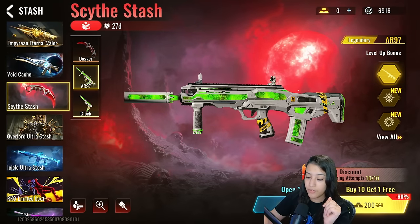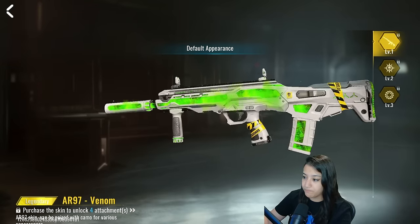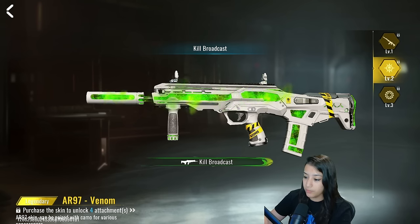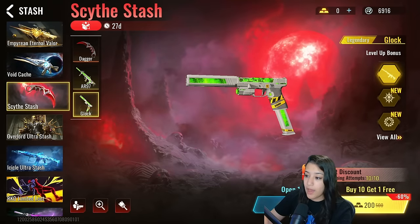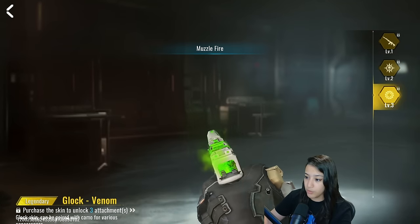What else is in this stash? Next, we have an AR-97. This is a legendary skin, a toxic skin. This is similar to the free M4 legendary skin that we had, but the big difference is that this one is actually upgradable, and the M4 that we got for free was not upgradable. We have a kill broadcast and muzzle fire. We also have a new Glock skin — another toxic skin — with a kill broadcast and muzzle fire as well.